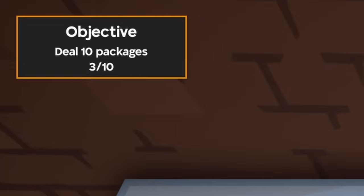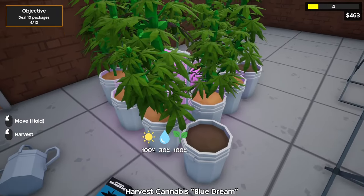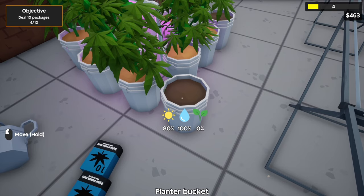You can see in the top left corner our mission changed — we need to deal 10 packages to move on to the next mission. A quick side note: you can actually place more buckets, but as you can see it's only 80% sunlight, which makes the growing process a lot slower.